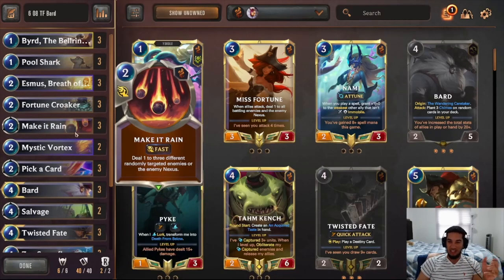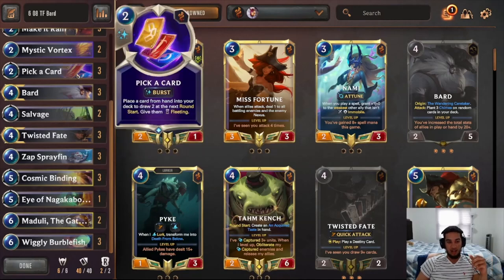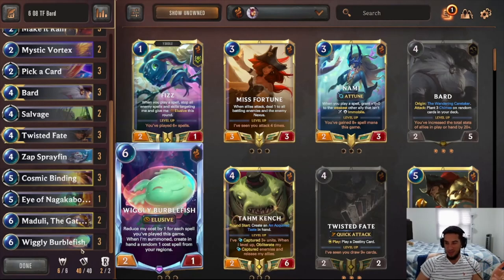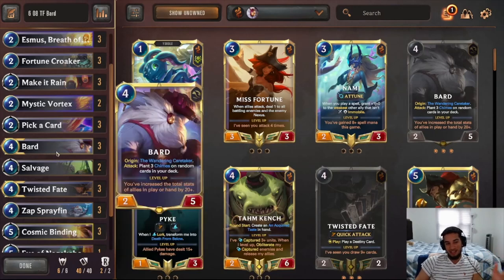We finish it up with some Make It Rains to deal with opponent's units and also help advance our Burblefish. We obviously run Burblefish, which is a big combo piece. So it's kind of an elusive Twisted Fate combo deck using chimes. Obviously, Bar is most often about the elusive combos with him. And this is no different from that.